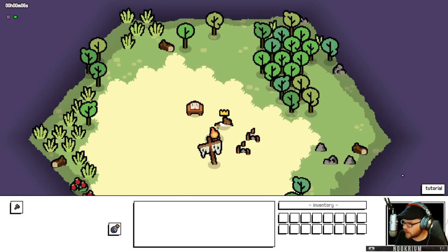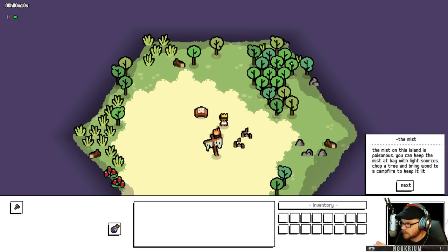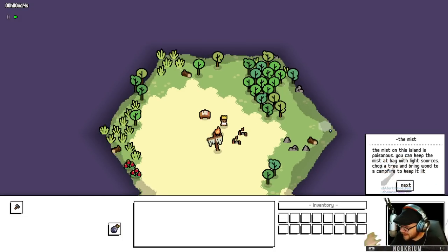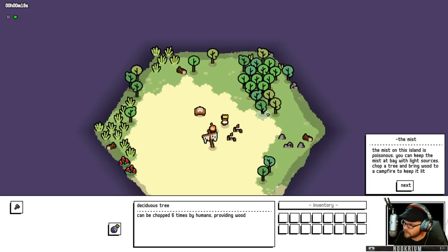Alright, so we've got a little tutorial. I'll run through this real quick. The mist on this island is poisonous — this purple stuff right here. It's gonna hurt me. I keep it at bay with light sources. Chop a tree, bring some wood to the campfire, light that thing up. That's what we're gonna start off with.